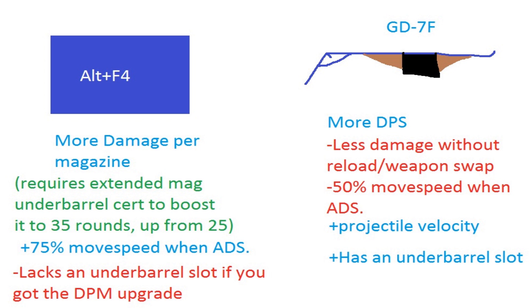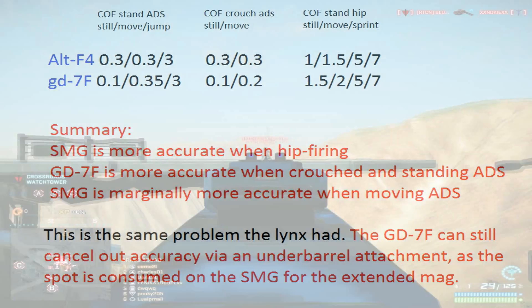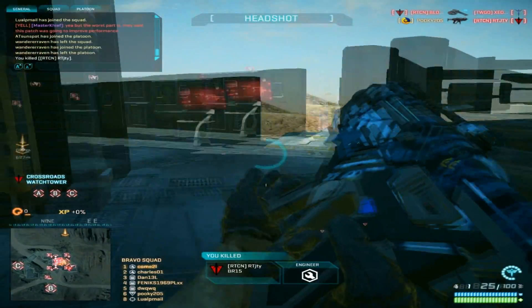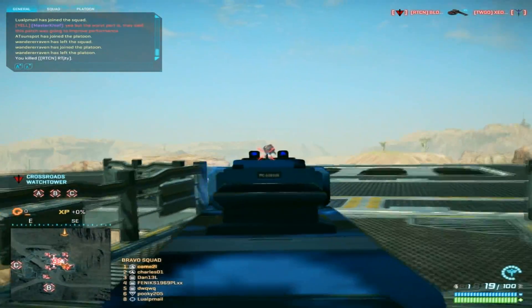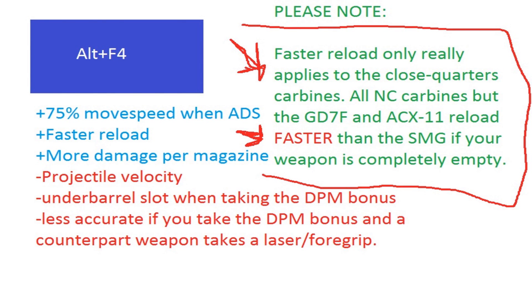Once again, this retains the same problems as with the Lynx. You're using the extended magazine attachment, meaning you're not using your double laser sight — which brings accuracy into question. The SMG is more accurate when firing from the hip; however, it is less accurate when firing while crouched and aimed down the sights, less accurate when standing still aimed down the sights, and only a little bit more accurate when moving while aimed down the sights. These are correctable via a laser sight. The biggest difference will be that the SMG offers 75% movement speed when aimed down the sights, as opposed to 50% normally given to NC and Vanu Carbines.